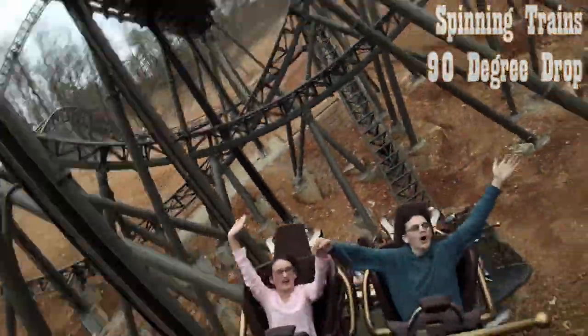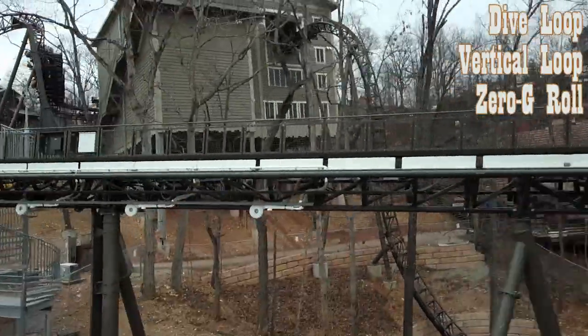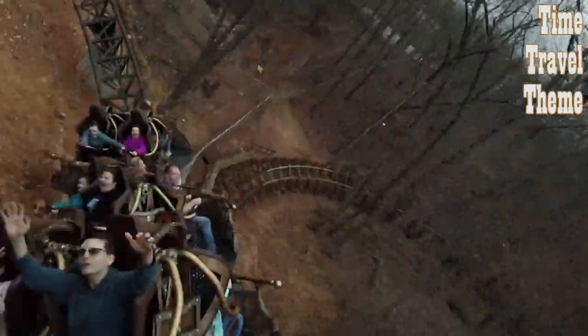Time Traveler features spinning trains and dives right out of the station with its 90-degree drop. The ride features three inversions: a dive loop, a vertical loop, and a zero-g roll. Time Traveler also features two mid-course LSM launches — the first is 0 to 47 miles per hour in three seconds, and the second is 30 to 45 miles per hour in 3.5 seconds. The time theme is fantastic — the queue and station are decorated with clocks and giant gears. The trains are very futuristic looking and feature an awesome scrolling time dial on the front of every car. Overall, one of the best themed roller coasters I've ever seen.